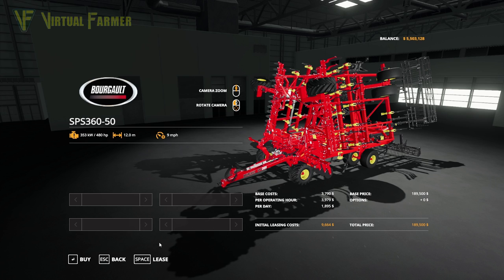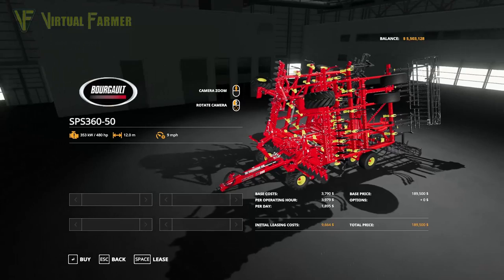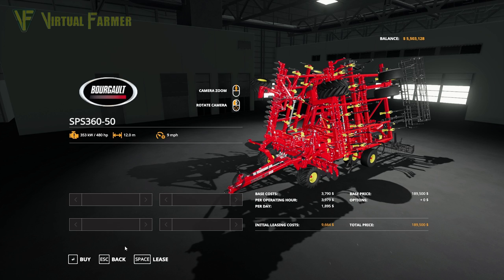There are no optional configuration choices, so $189,500 is the only price. It's a nice big cultivator — 12 metres, 480 horsepower. That's the cultivator in the pack.